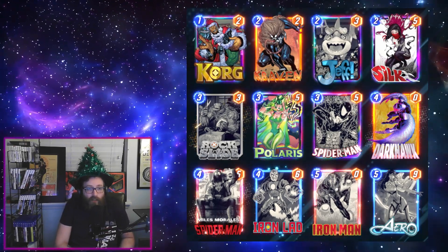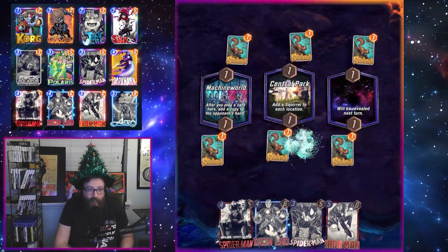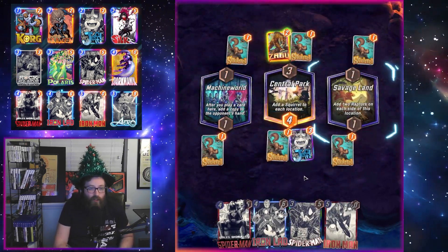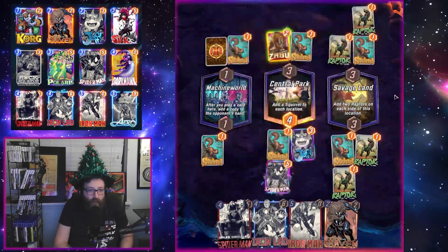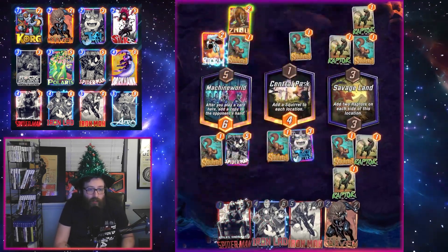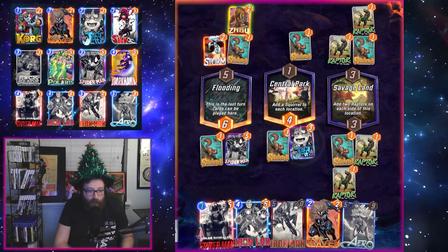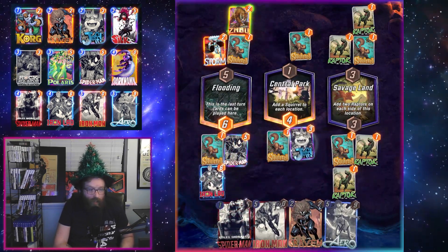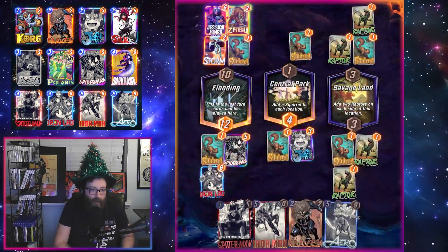The first thing you might notice is we are not running any tech cards in this deck, and honestly I didn't really miss them that much. You could definitely fit some tech cards in here if you wanted to, but that would require restructuring the deck a bit. The core of this deck is all the move cards, and then arguably Iron Lad and Iron Man on top of that. We filled in the remaining slots with the Dark Hawk package as well as the Iron Lad and Iron Man package.